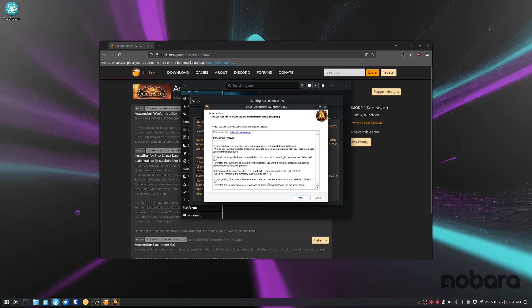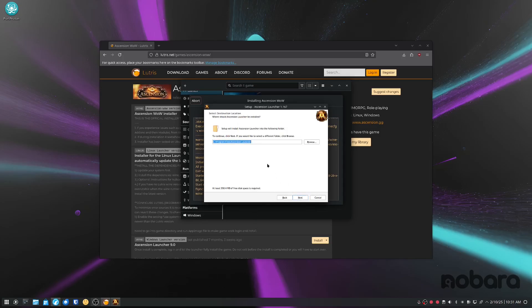And there you have it — it's installed now. Click next, click where it wants to go. We click Ascension Launcher, no shortcut, because I don't like shortcuts on my desktop apart from the one that's already there — that's for another video.